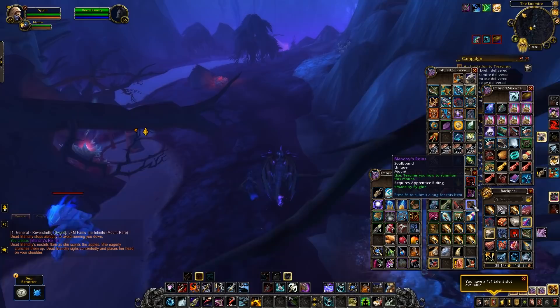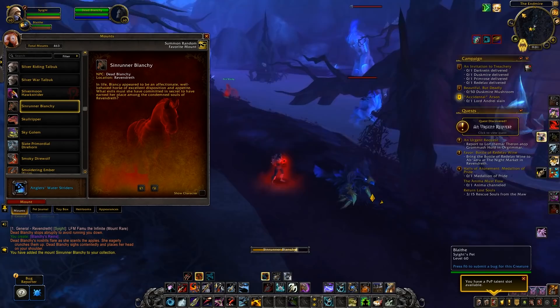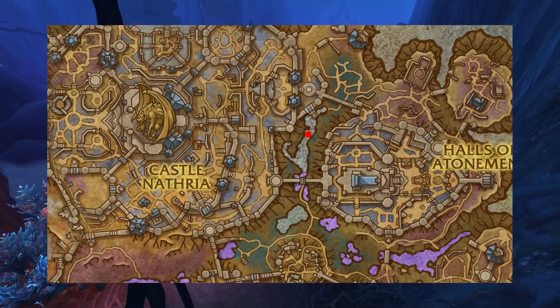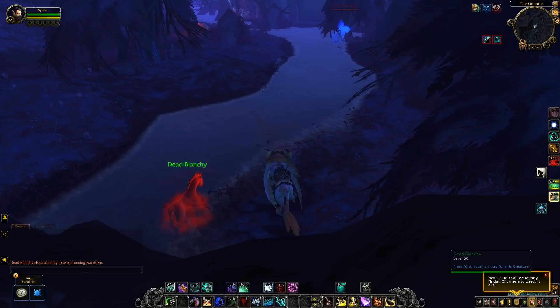Next up, we're going to talk about how to interact with Blanchie. Head to the Endmire in Revendreth — in the north-east of Revendreth you'll find the Endmire, and if you go all the way up to the north of it, you'll find a little area with a river and a tree branch. Dead Blanchie will come running out of that tree branch.